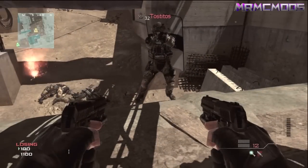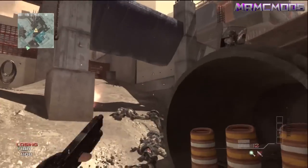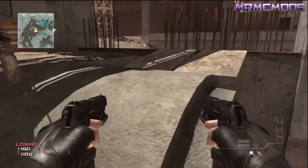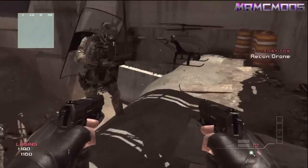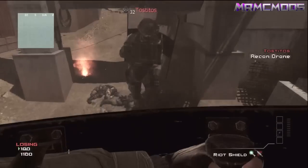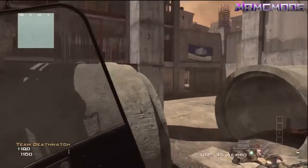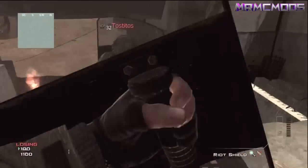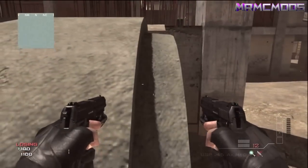Hey, what is up guys, Mr. McMods here. Today I have a new ledge on Hardhat for you guys. Basically what you want to do is have a friend or enemy get a recon drone — this is good for infected because you can boost with it. So first they call in the recon drone on top of this big cement tube up here, and you lunge off of them with either dual-wheel pistols or riot shield — preferably a riot shield, just because you get higher and it works better with the recon drone to get more height and length.